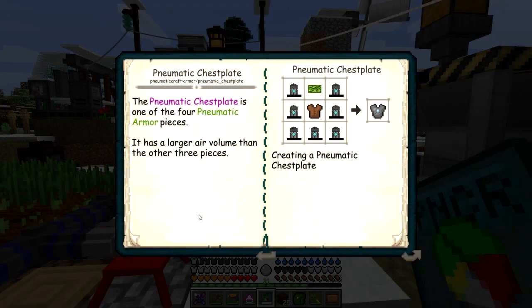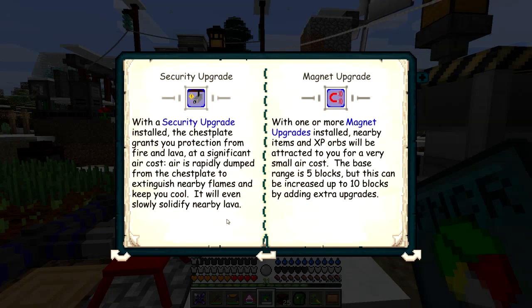I'm going to start with looking at the chestplate because one of the things suggested is have a look at the security upgrade. With the security upgrade installed, the chestplate grants you protection from fire and lava at a significant air cost. Air is rapidly dumped from the chestplate to extinguish nearby flames and keep you cool. It will even slowly solidify nearby lava, so we have a bit of lava protection which is great.